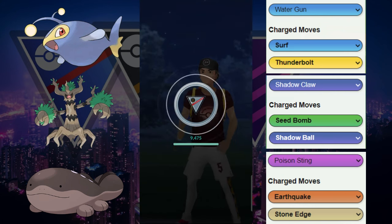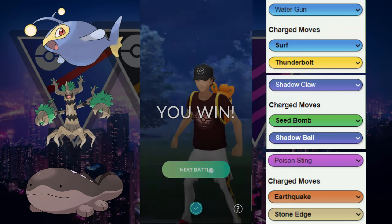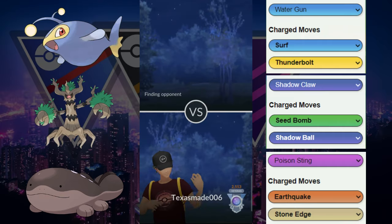The Stone Edge should be enough to take it out, and boom goes the Azumarill. GGs to our opponent. Trevenant kind of cleaning up the back line — probably the MVP of that match as the Cloxar did close it, but the Trevenant did pressure the shields.